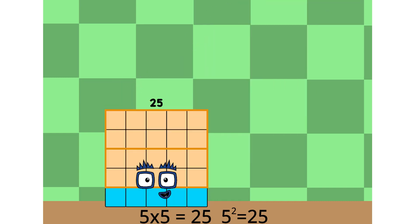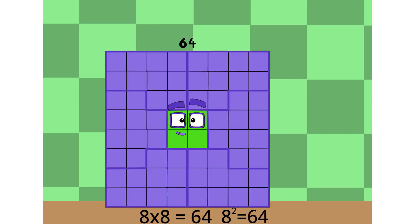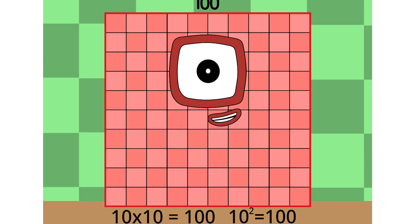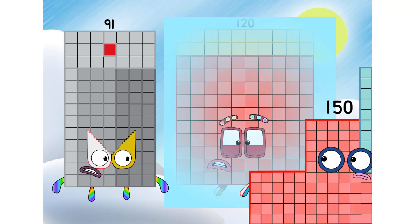90 minus 48... 120. 120. Um, 120? 120, speak to me. I said speak to me. 91, can't you see? 120 is frozen.